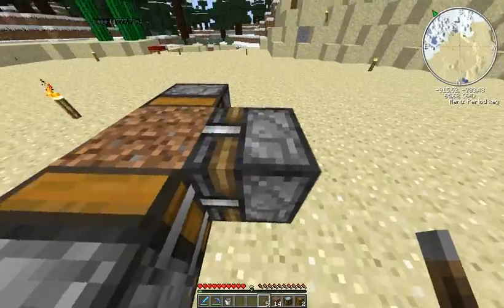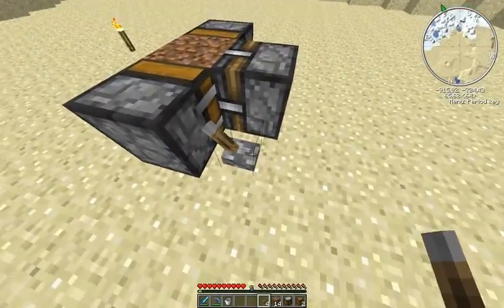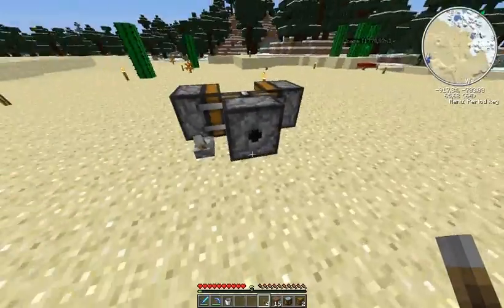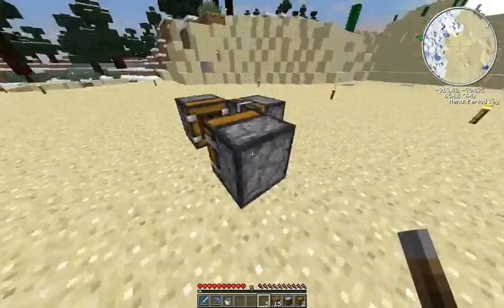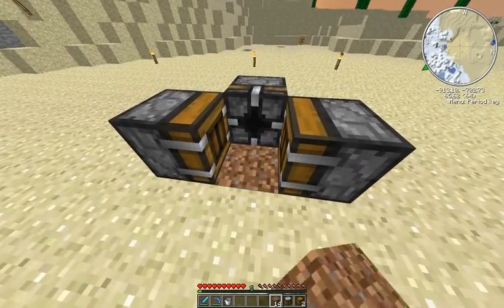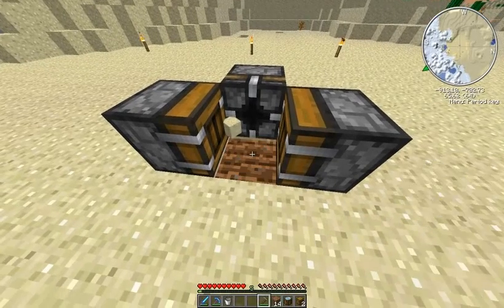The block breaker will break the block that is in front of it. So if I place the dirt in front of it and give it some redstone power, it breaks the block and spits it out from the back. So that's that, and of course we have to change this to dirt and tilt it like so.